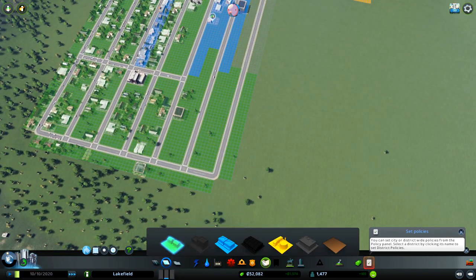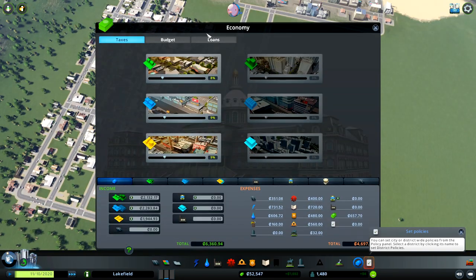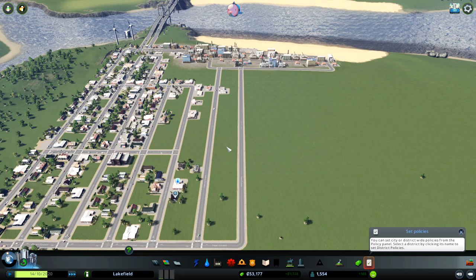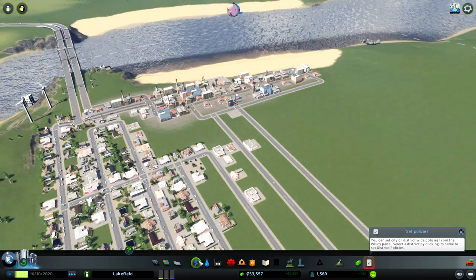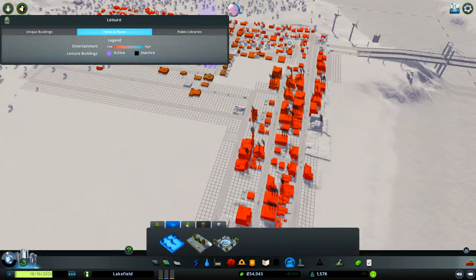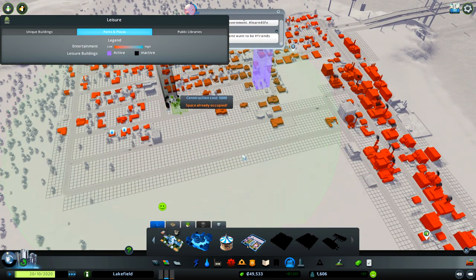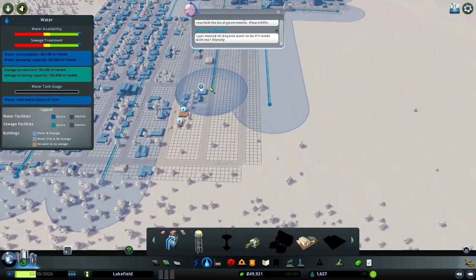Let's see the education — elementary school. Let's go to the budget and increase spending on the high school and electricity. Now I don't need to buy another power plant since I have more than enough, so I can redirect spending. Everybody is happy.